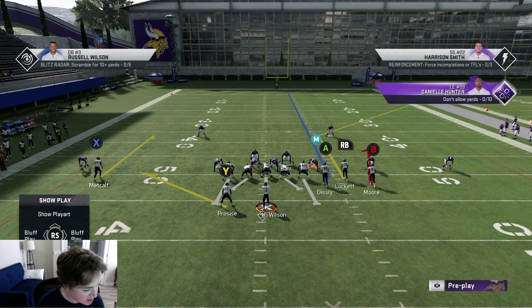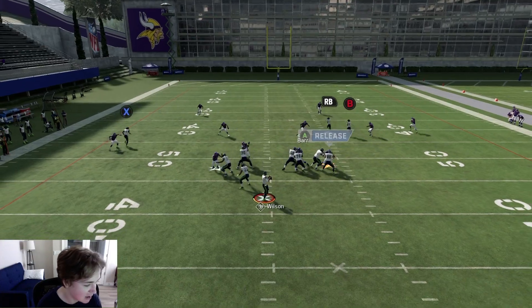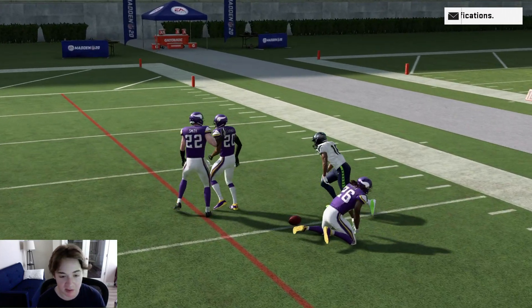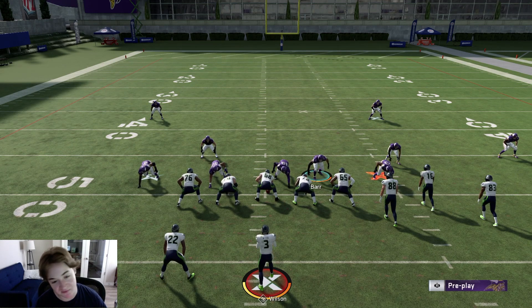If they do want to go with max protect, or if they're chop blocking you, you could put up the spy. You guys see we throw it and easy pick. If for whatever reason we don't get a pick - I literally played that perfectly, but it is what it is. If they throw a corner out you should be able to click on more times than not, and if for whatever reason it's getting open, simply user it.